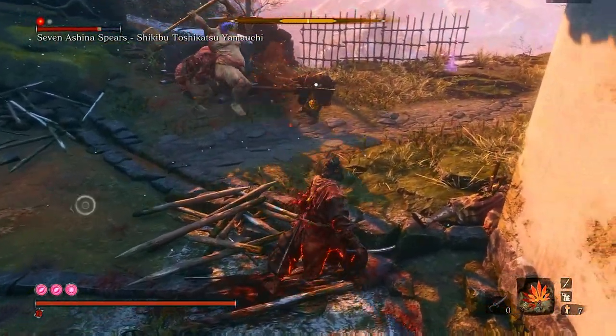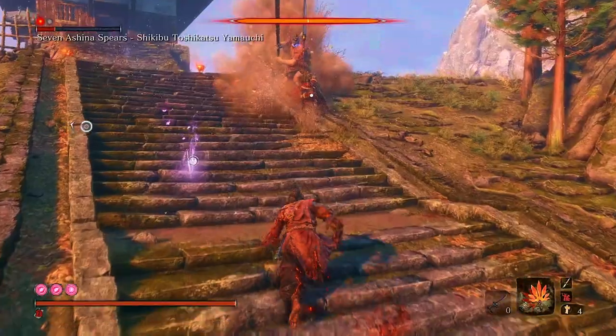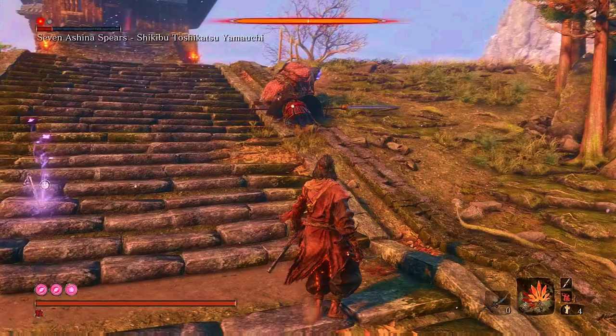As usual, just be sure to keep the puppets alive as long as possible. As I mentioned at the start of the video, you can use the ceremonial Tanto 3 times, giving you a bonus 15 emblems in total.